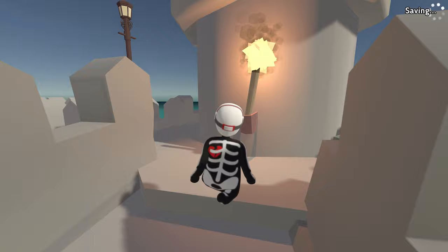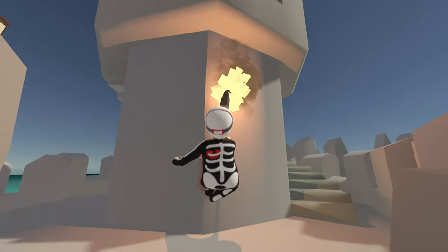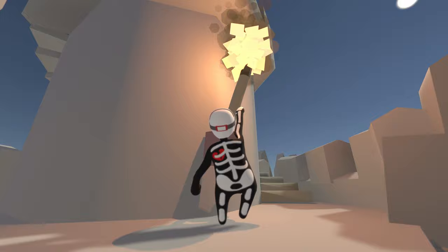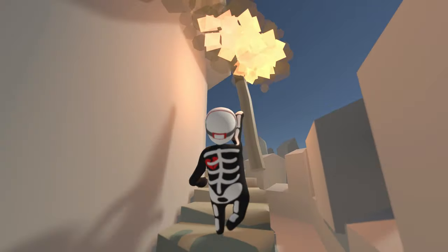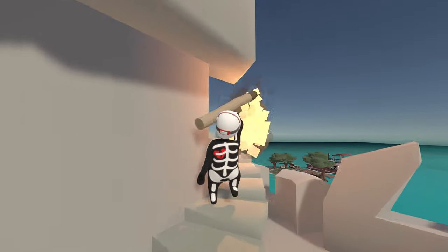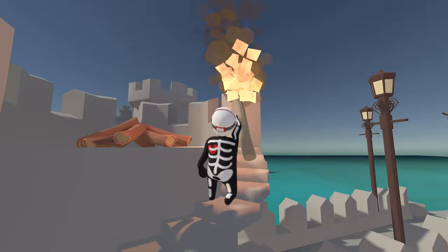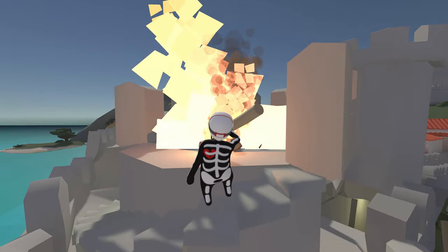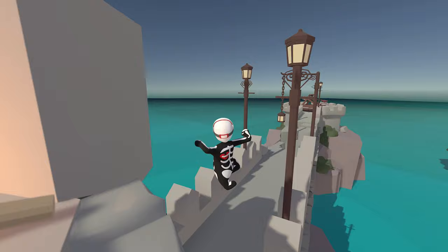Now we're going to get our next achievement. Grab this torch here and once you get it out, bring it up the stairs. At the top of the stairs you're going to see some sticks that we can light on fire. Just be careful going up here — light these sticks on fire and that's going to give us the achievement. Wait for it to pop; it might be a little delayed.